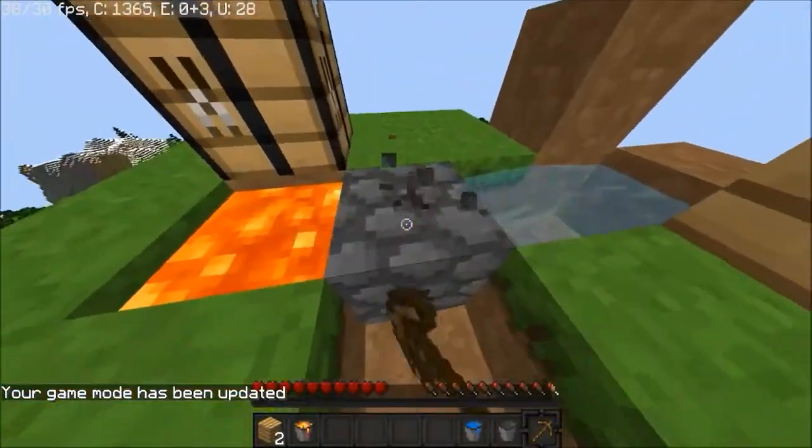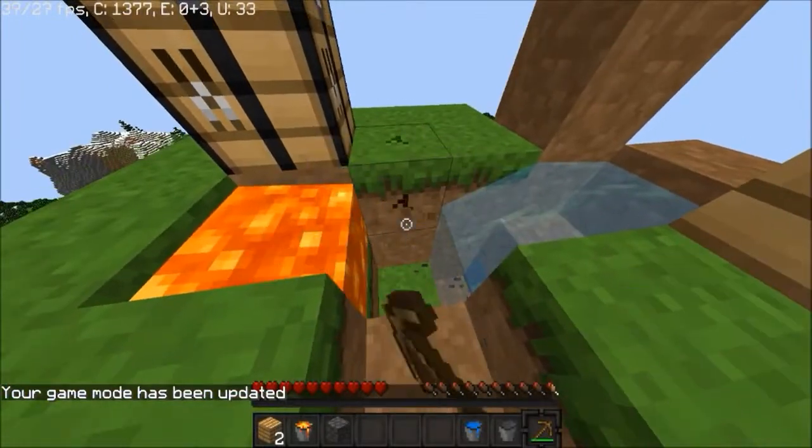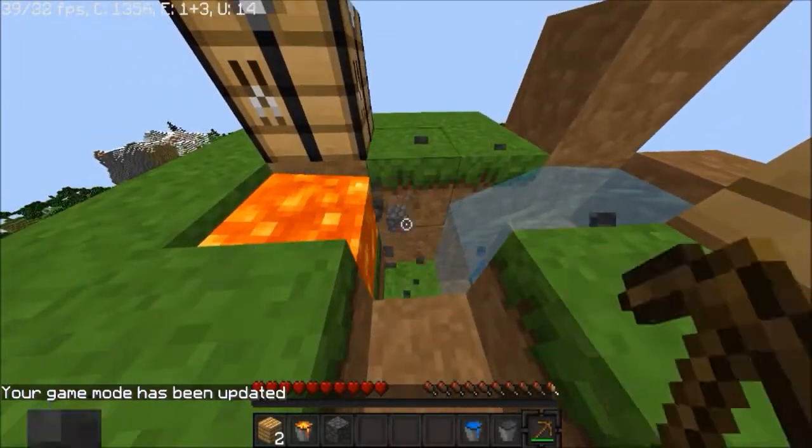Alright guys, we got a cool water lava source now. So now we can make better tools. And I'm gonna just be sitting here for a little bit.